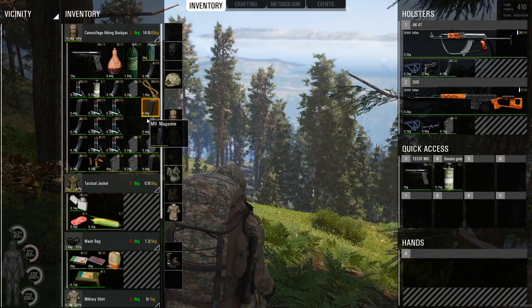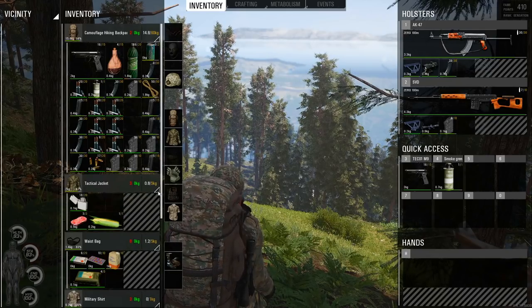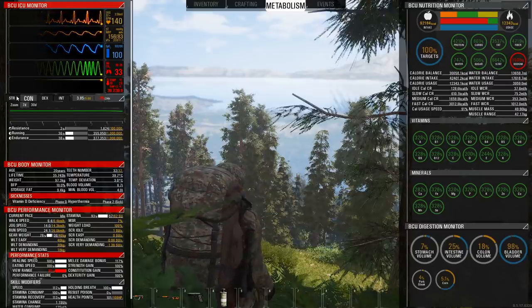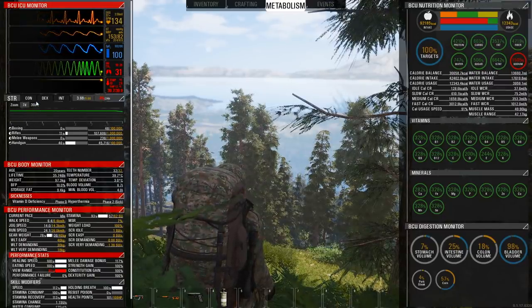But quite honestly, the way to get rid of hyperthermia is to have water, make sure you don't have a lot of clothes on — especially not sweaters — and do not exert yourself by running. You do not want to run when you have hyperthermia. You will die.